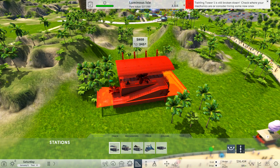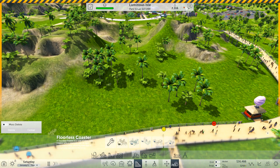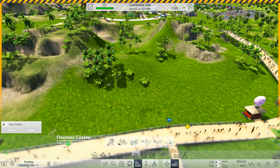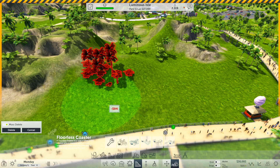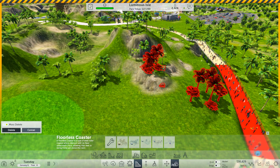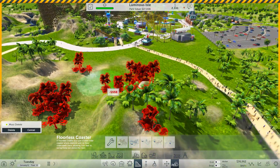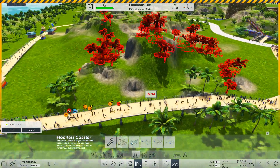I think the problem we're going to have is we've got loads of trees and stuff knocking about here. I think we might have to just get rid of these first. Mass delete, mass delete. Oh, we can delete all those! I didn't know this existed — I didn't know I could do this. Maybe it's a new thing, maybe I just didn't see it last time. But you've got a mass delete button! So we're just going to get rid of the rocks and plants and whatnot. I think it's just getting rid of plants.